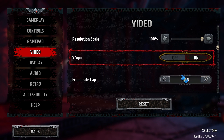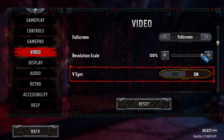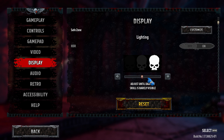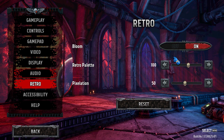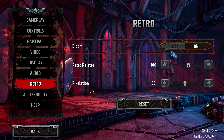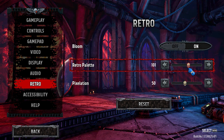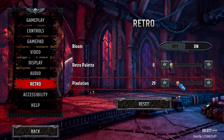Resolution: Lower the resolution to a level that provides acceptable visual quality while improving performance. Effects and shadows: Decrease the quality or disable certain effects and shadows. Anti-aliasing: Reduce or disable anti-aliasing, which smooths jagged edges. Texture quality: Lower the texture quality to reduce VRAM usage. Apply the changes and restart the game to see if the FPS drop is resolved.